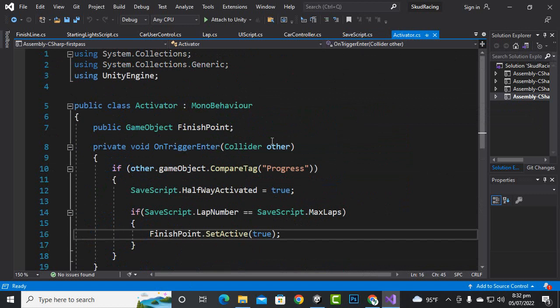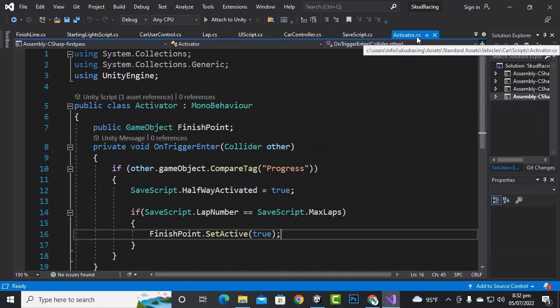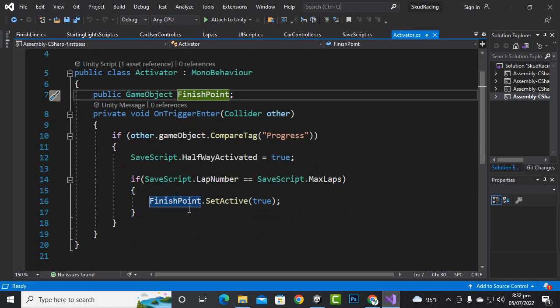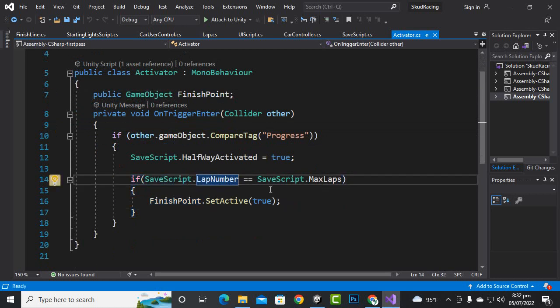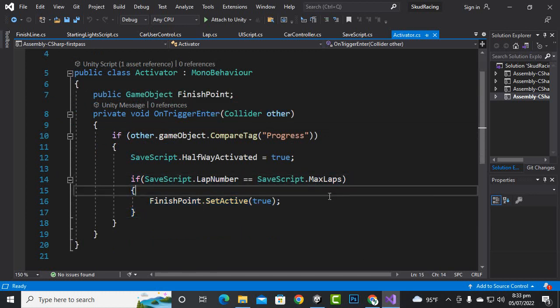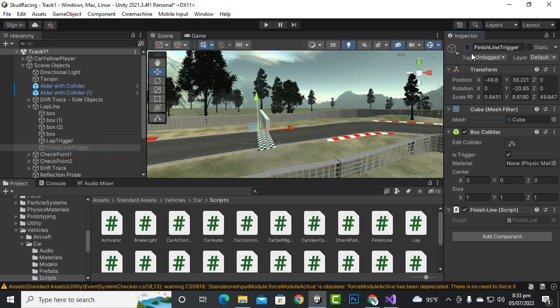Now we move back to the activator script, which is added to the middle object. Here we create one variable: public GameObject finish_point. We have an if statement: if save_script.lap_number equals save_script.maximum_laps, then the finish point game object should be activated. This means if we have three laps, when the race is in the third lap and we cross the activator object, the finish line will become active.